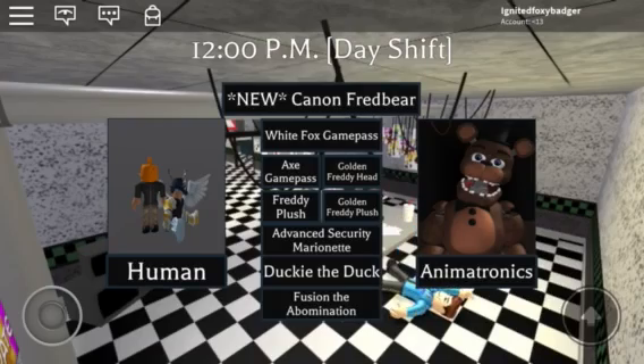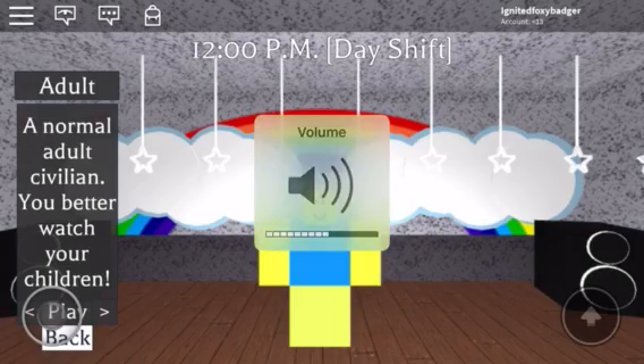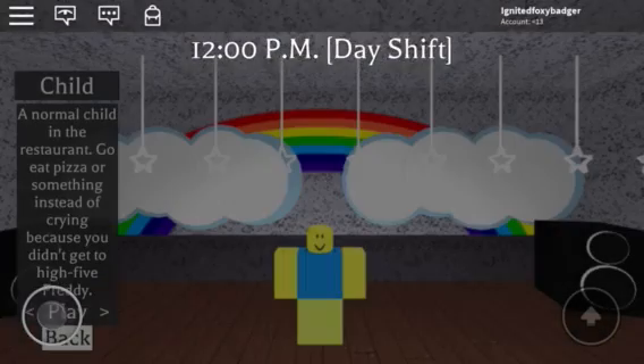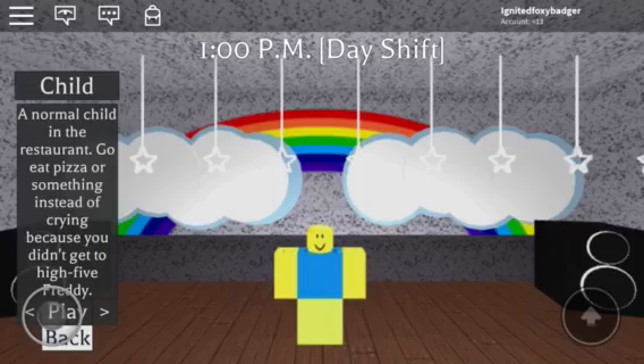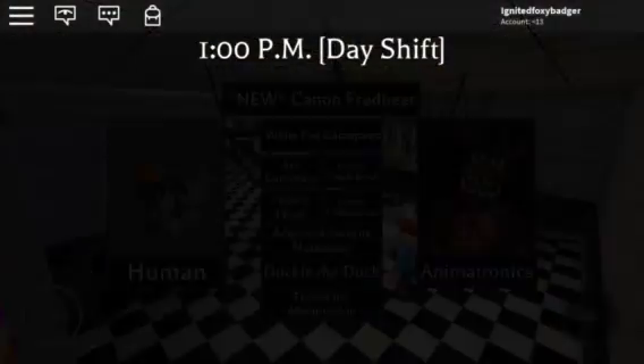So first of all you want to become a human, like an adult. Let me reset — and there we go.